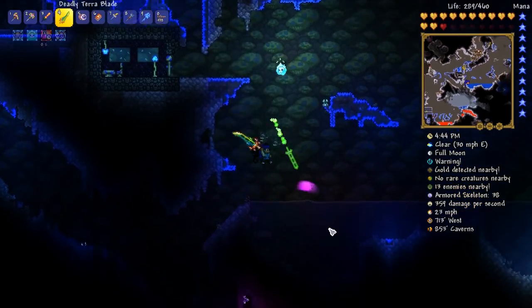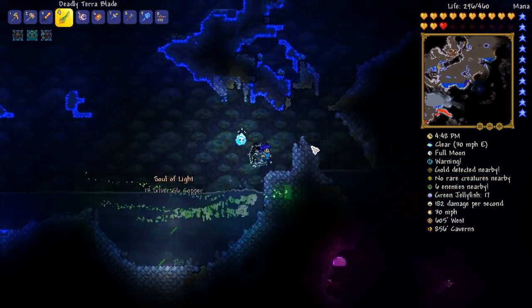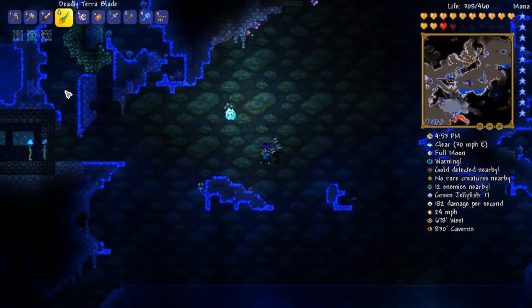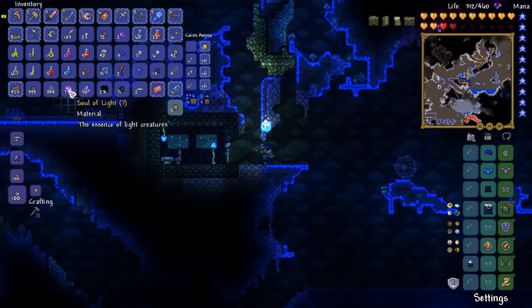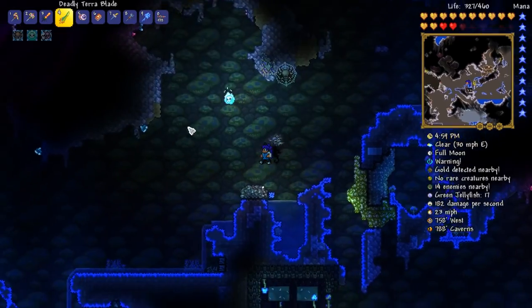In the meantime, maybe we can just have a bit of a roam around, see if we can't find ourselves some more Truffle Worms. We are inadvertently getting ourselves a ton of Souls of Light — that's kind of cool. Got ourselves three Mushroom Grass Seeds as well. Looking pretty good.